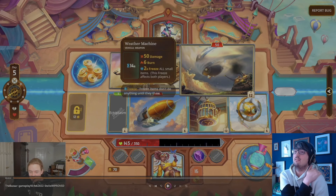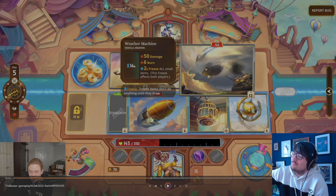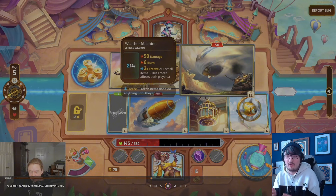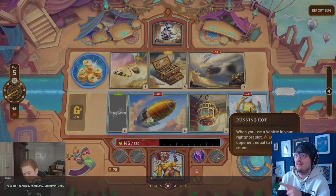The Weather Machine — a vehicle and a weapon. Every 14 seconds deals 50 damage, 6 burn, and 2 freeze. Applies freeze to all small items on both sides. It does burn — we like burn. It does 50 damage — we like damage. It is a vehicle. Running Hot — yeah, it is a vehicle, so that's perfect. The Daggerwing deals damage per item you own. We don't have space for it because we've got Vortex. He's selling Vortex — mad lad. I feel like Vortex just outdid this in terms of damage — it was 20 damage per item the enemy owns, which is a lot.